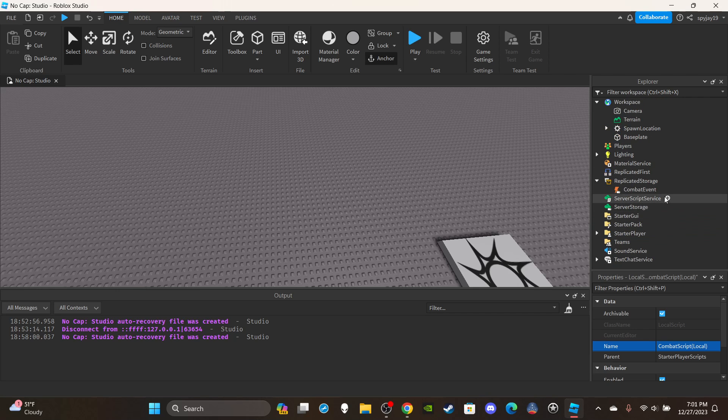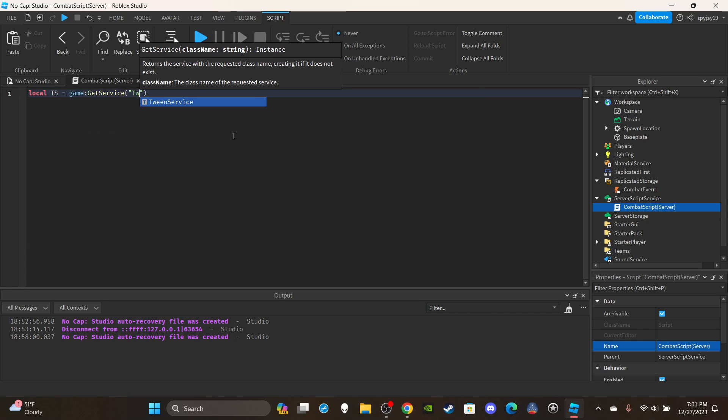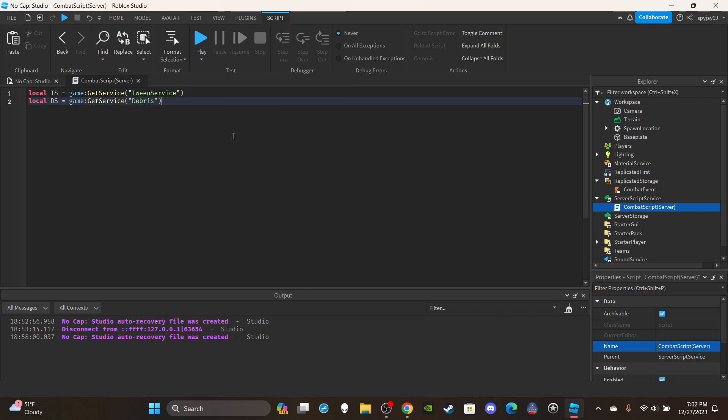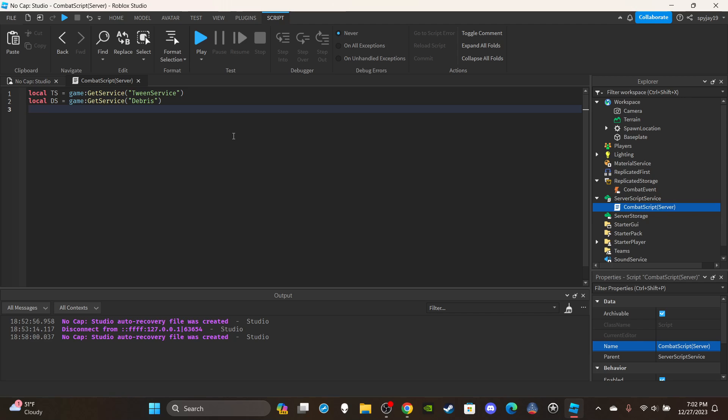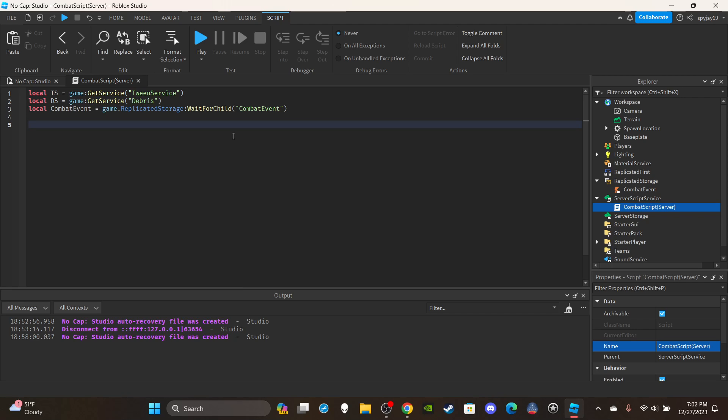Close that out. Insert a Script into ServerScriptService and rename it 'CombatScript (Server)'. Delete the default print. For the server code — it's only about 40 lines — first get TweenService: `local ts = game:GetService('TweenService')`. Then get DebrisService: `local ds = game:GetService('Debris')`. Then get the combat event: `local combatEvent = game.ReplicatedStorage:WaitForChild('CombatEvent')`.